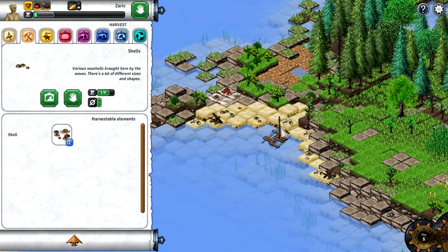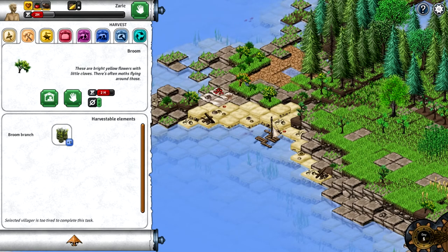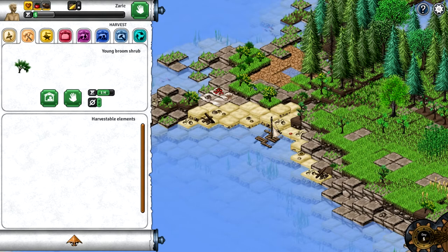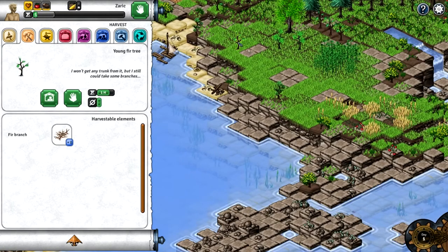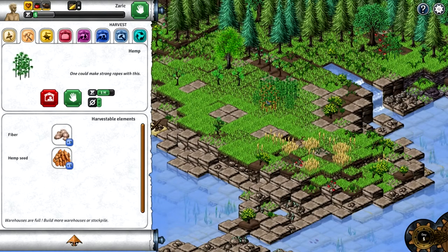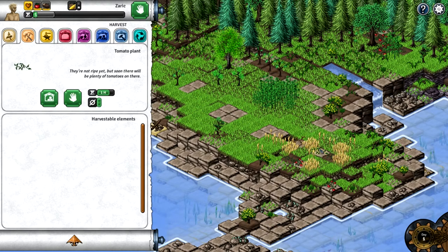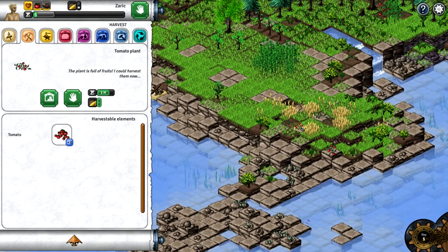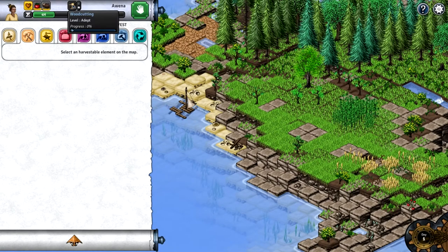This is all our resources placed over here - we have tomatoes and blackberries. We have an hour left so we could do something. There's a young broom shrub. There's a young fur tree - that's one hour. There's hemp with fiber and hemp seed - one could make strong ropes with this. But it looks like we need more storage space to collect both the fiber and hemp seed since they go into separate stockpiles.